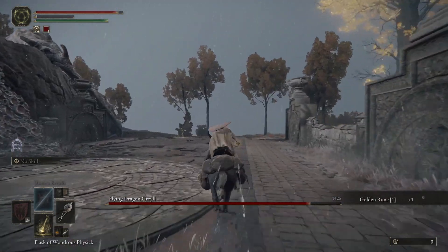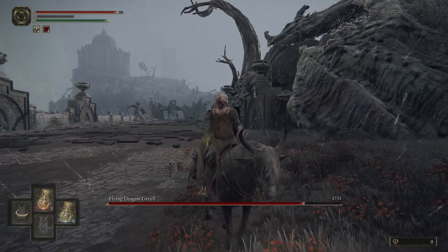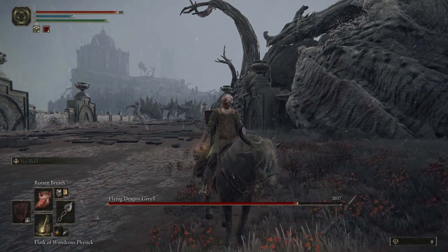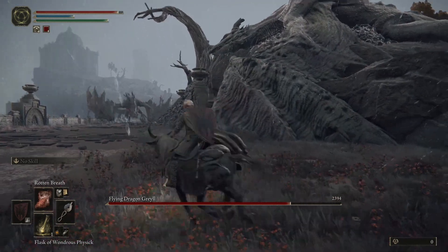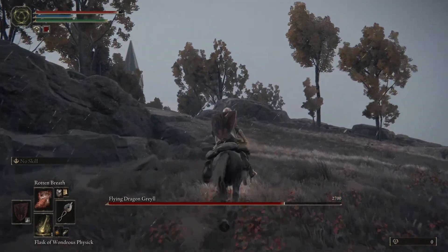If you can't do that, you can also use scarlet rot pots or scarlet rot arrows — if you use enough of them you should be able to infect the dragon. To prepare, I would suggest using some magic or runes that protect you from fire, and you want to stay on your horse Torrent.